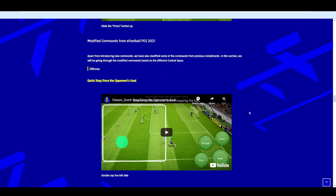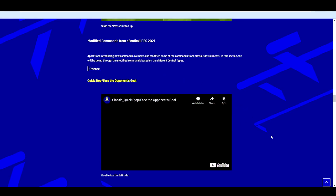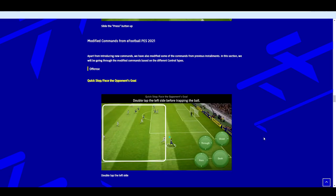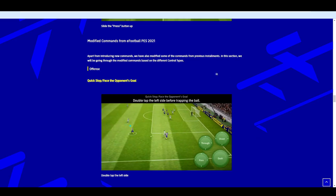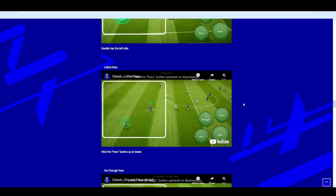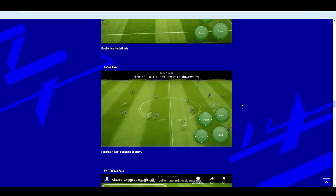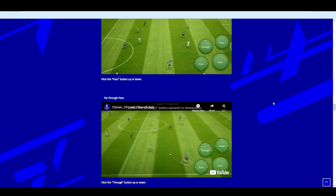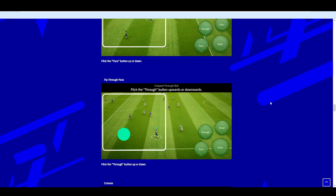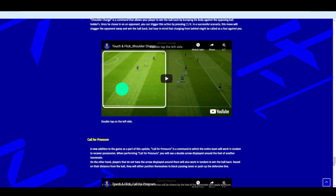Next up are modified commands from eFootball PES 2021. There's quick stop facing opponent's goal — great for stopping on a sixpence, turning, and accelerating away. Mixing and matching all of these makes you an advanced player. You've also got the modified lofted pass — just flick the pass button upwards or downwards — and the fly through pass, which is a classic chip through ball.